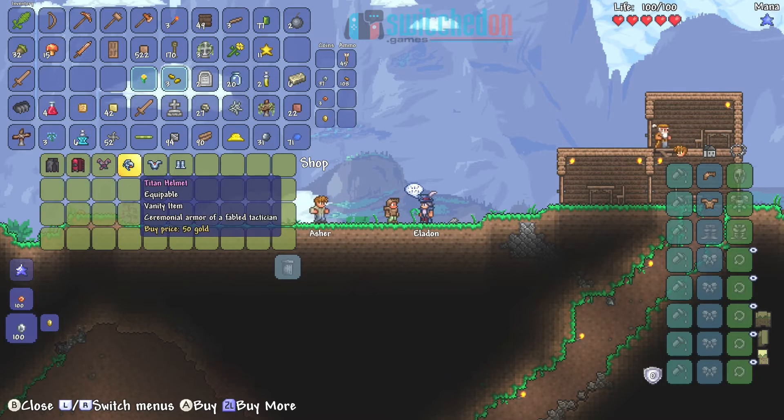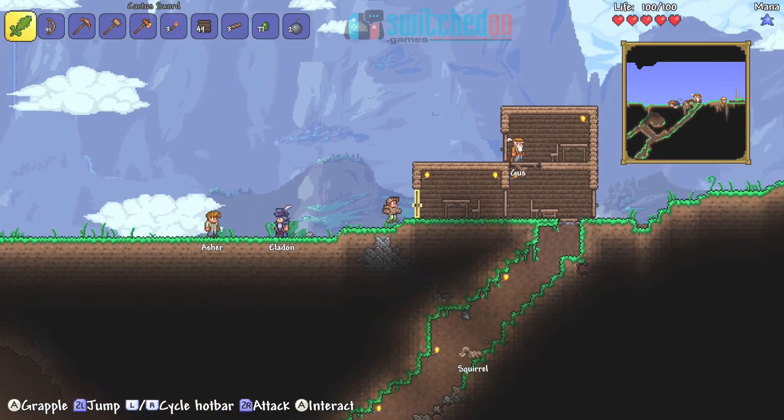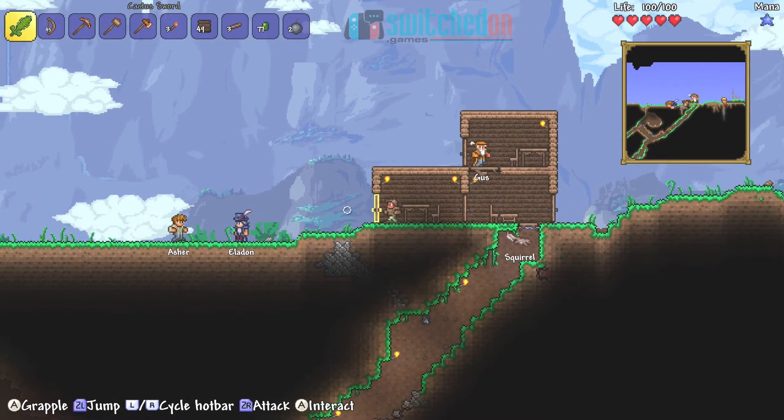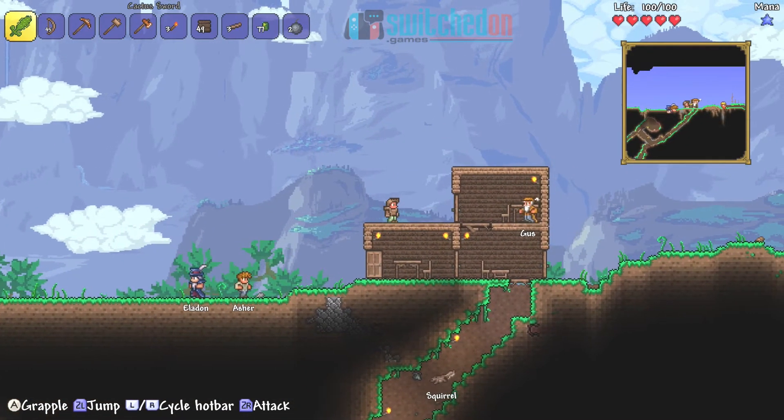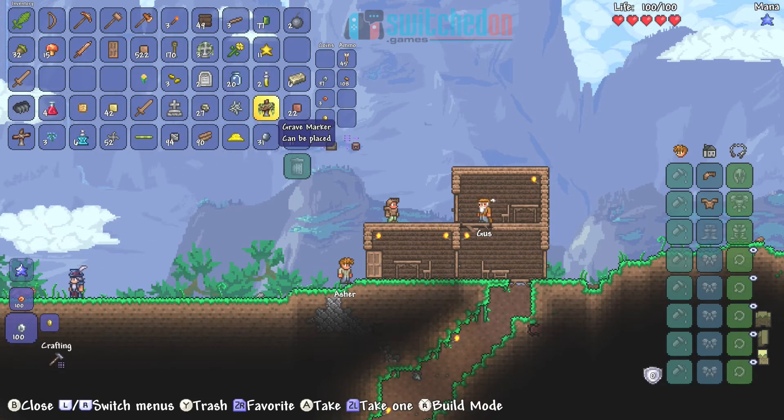Obviously five gold I haven't got. Fifty gold for Titan Helmet — goodness. Well, Mysterious Stranger. So how much wood have we got is the next question I guess.